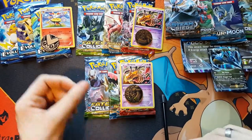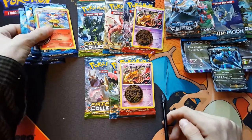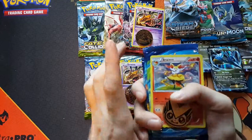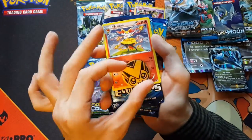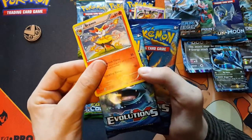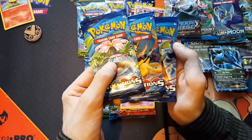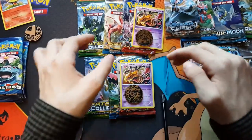So I'm back. I've got all the packs open now. Let's show you what we got. From the Evolutions blister pack we got a coin, a Brazen, a holographic promo card, and then we have three X and Y packs. So that's one of the blister packs.